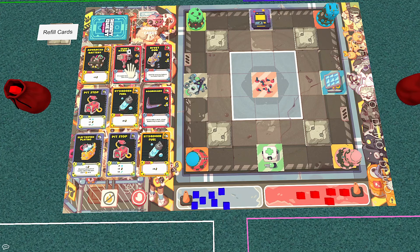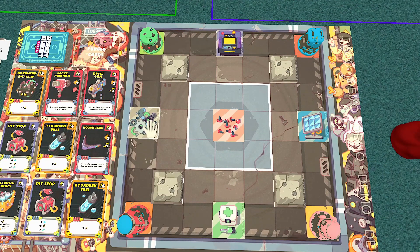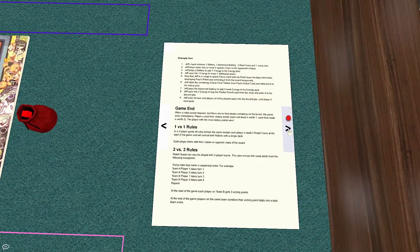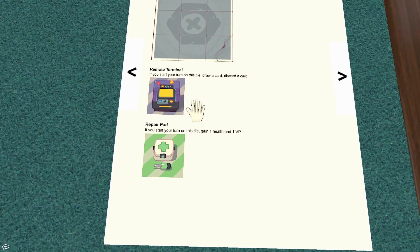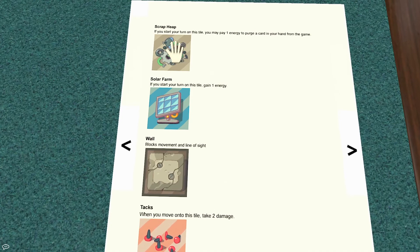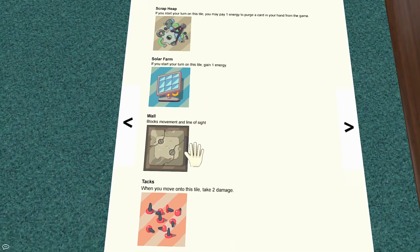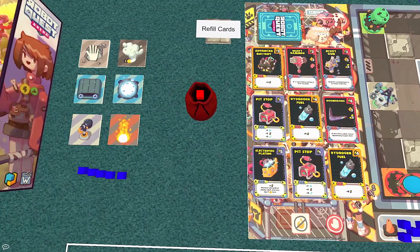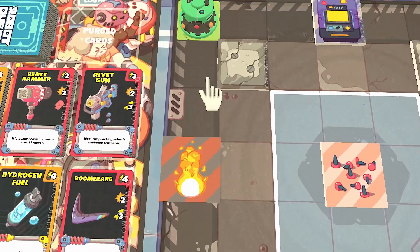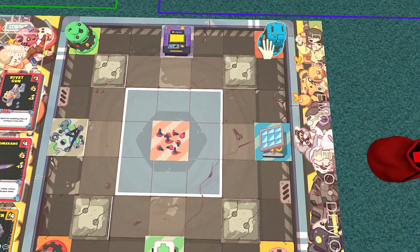The fourth thing I like is the special tiles. The game starts with an assortment of tiles you can place by choice or randomize. The remote terminal lets you draw and discard cards when you start your turn there — almost like a loot action. The repair pad lets you gain health and a victory point. The solar farm lets you gain energy. The scrap heap lets you trash cards you don't want, like excess one-battery cards that might hinder you later. A wall can block movement and line of sight, and you can push someone onto it to deal damage. Some cards may also lay tiles, adding even more variety to the battlefield.